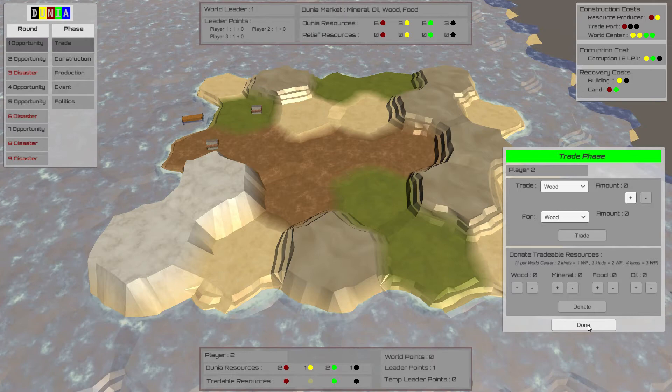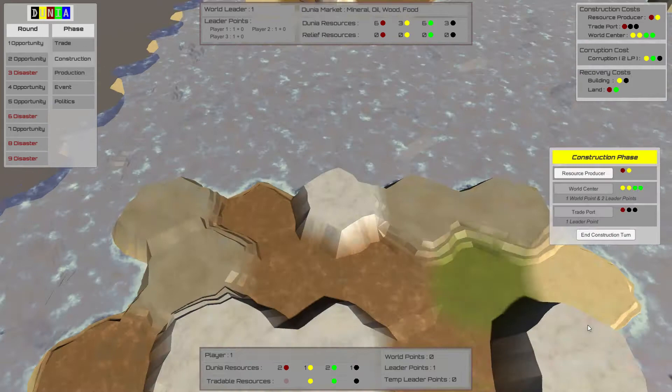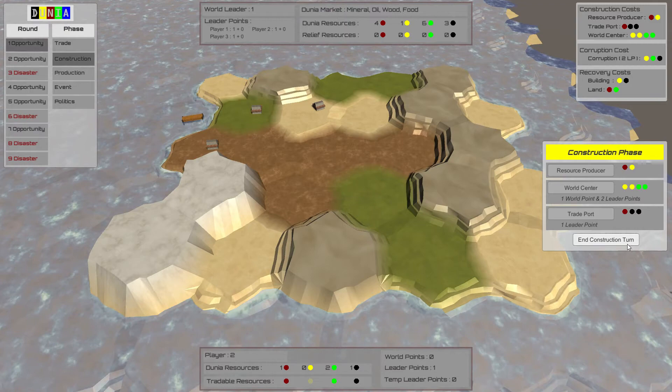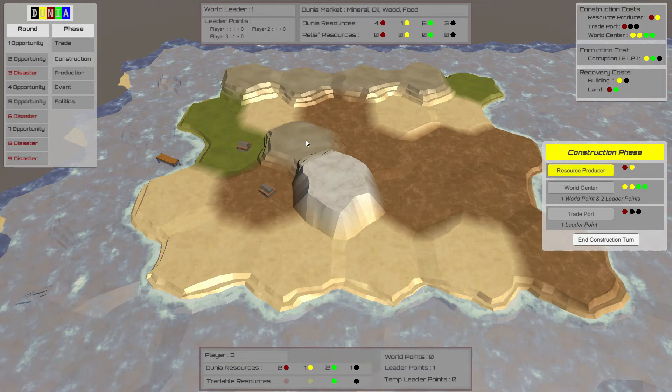The first phase is the trade phase. You can see what round and phase you're in in the upper left-hand corner. After the trade phase, the game goes into the construction phase. You can see here an example of building more resource producers later on with the right kind of resources. You can also build world centers and trade ports.